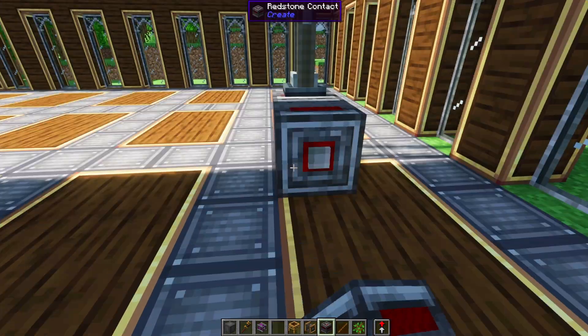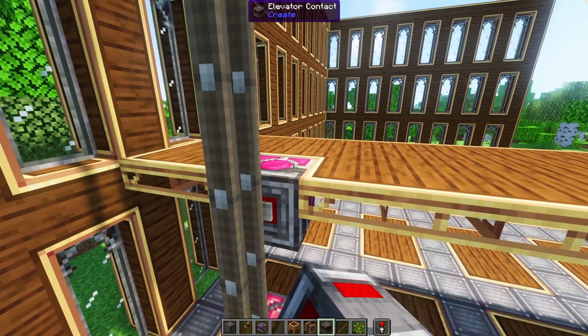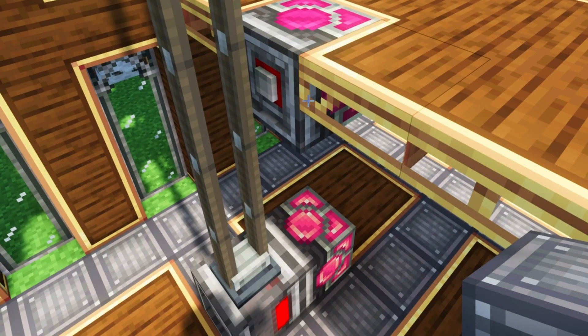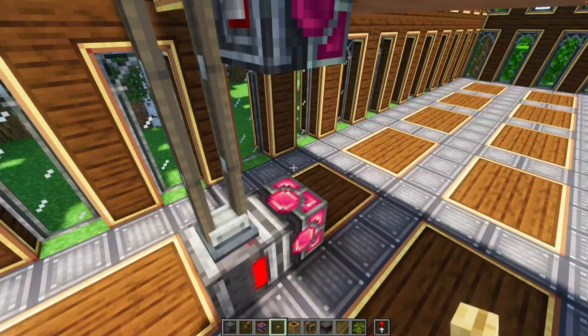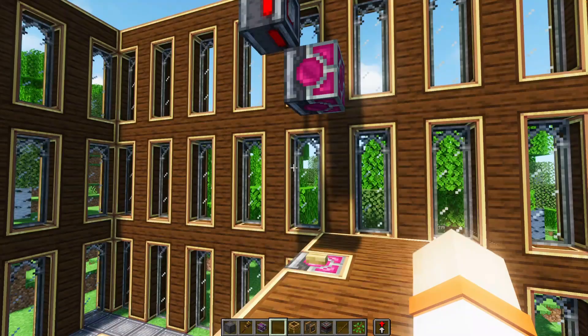You need some more redstone contacts. You're going to have to get your wrench out. This is an elevator contact. As long as they're directly above or below one another, they're going to turn into elevator contacts. Now we need a button on each one. If you push the button, the elevator will go directly to that floor.